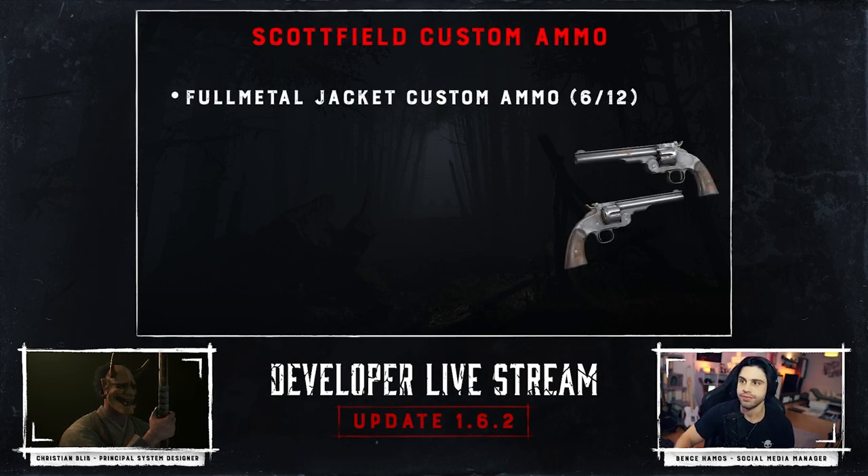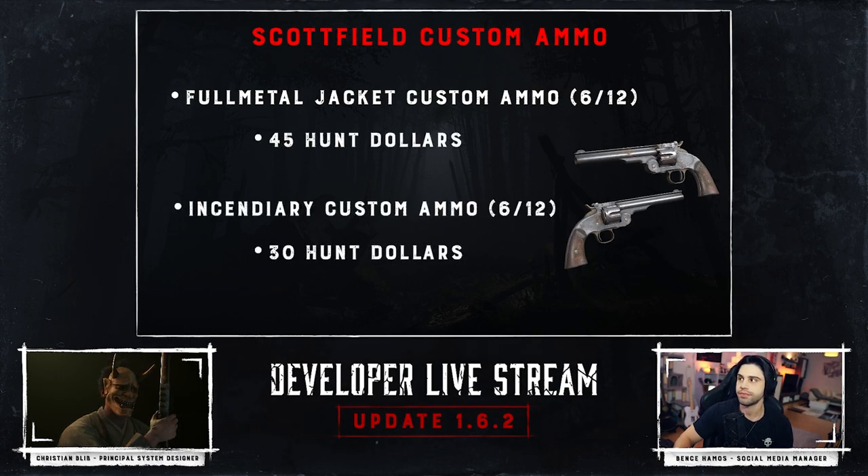It can also use some custom ammo. It uses the same custom ammo as some of the ones we already have, so it has incendiary and FMJ. FMJ increases the effective range slightly and also increases penetration. Incendiary is a fire bullet but it doesn't have any penetration. Both types give you six bullets in the chamber and 12 additional. Full metal jacket will cost 4,500 dollars and incendiary will cost 3,000.